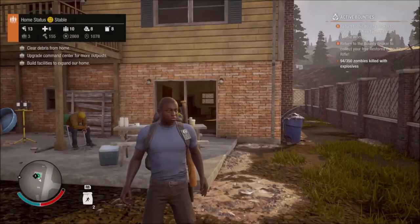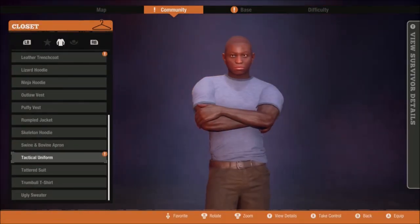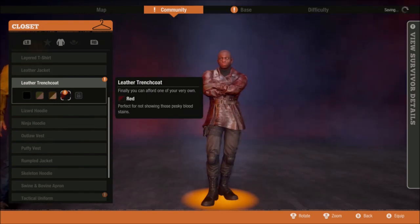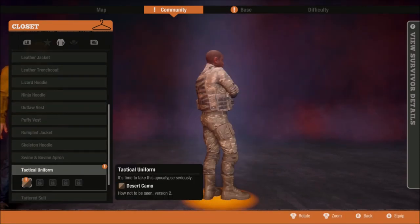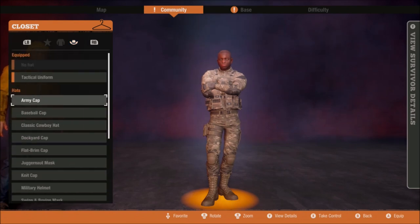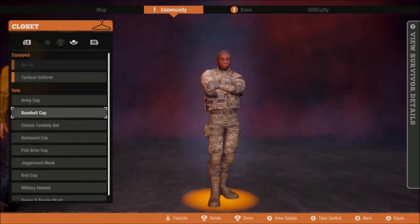Hey guys, I'm curious if any of you have been having trouble finding these tactical uniform outfits. I've found a lot of outfits so far, but these seem to be the hardest ones — like the leather trench coat. I do have a new one, that's why I'm looking at it — the tactical uniforms right down here. I only have one of them. It says to search police stations, military outposts, weapon and ammo stores. I'm going to show you my method because since I've been playing this game recently I haven't found any of them — I was like, where the hell are these things? I went into Heartland, I went into some other stuff, maybe I was just unlucky.